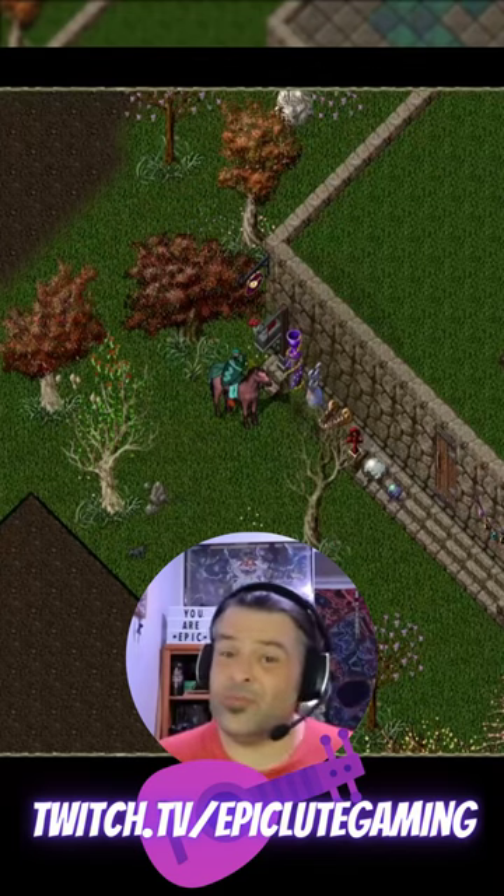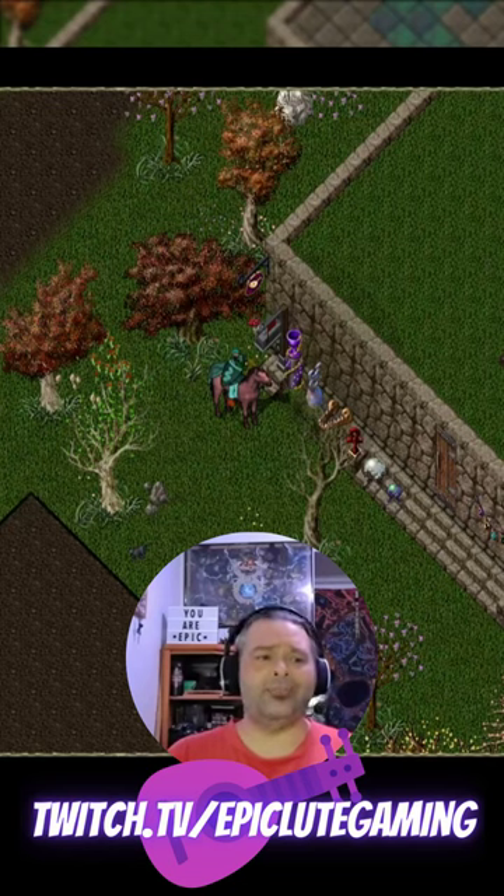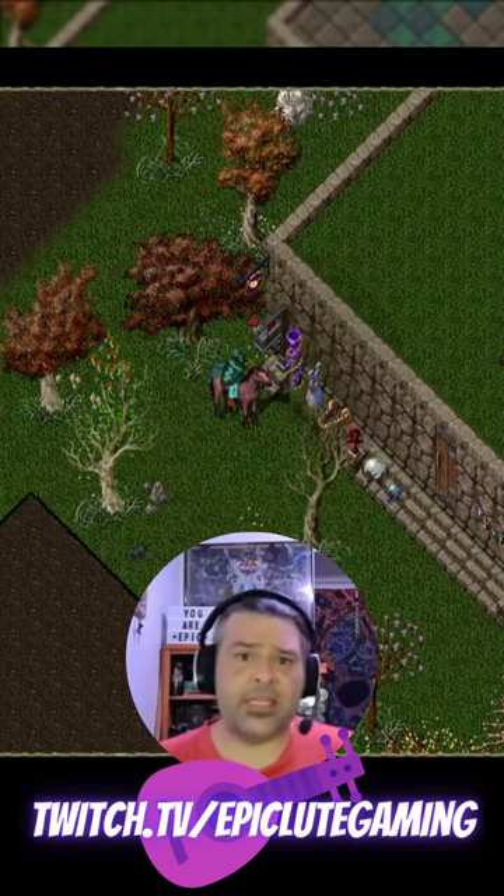This is Epic Loot Gaming, and I've got another Ultima Online quick tip for you. Did you know what these purple giant goblet-looking things are that you usually see sitting on people's front steps?